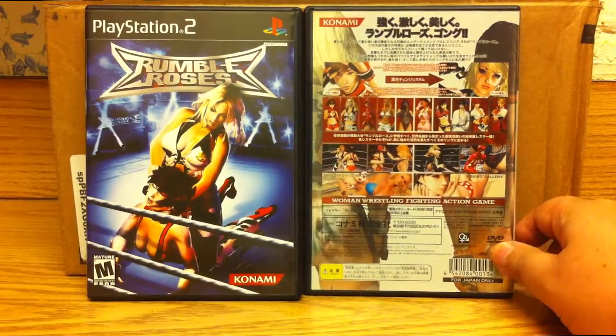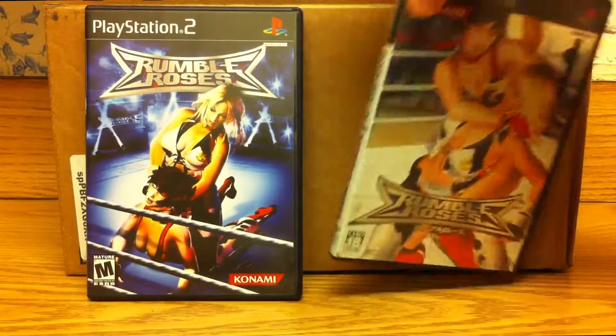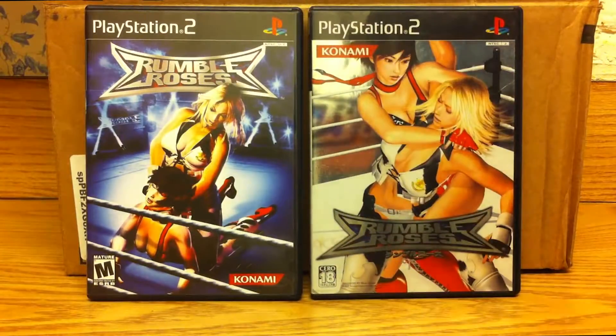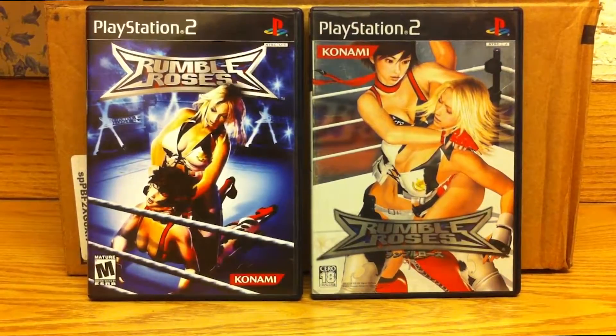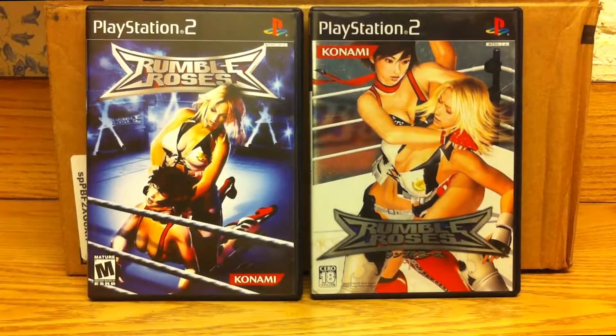Unfortunately the Japanese box loses points for advertising gallery mode, which is literally just watching a 3D model of the girl — not creepy at all. The main reason I got the Japanese version is that it includes a character removed from the English release: Sebastian, a clown gimp for a character called Mistress Spencer. He's playable in the Japanese version but was cut from the English one, which makes no sense since they put him back in the English version of the sequel. Yes, this game got a sequel. It's not good — play it out of curiosity, don't pay more than five dollars.